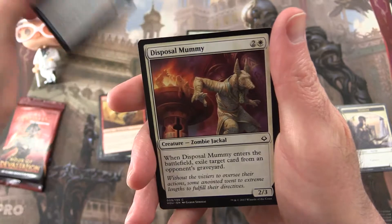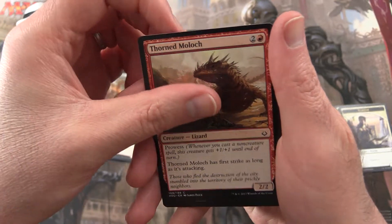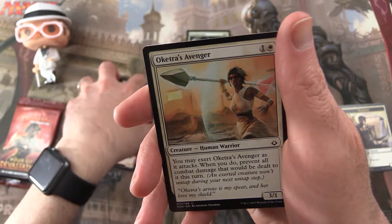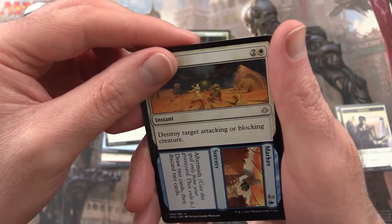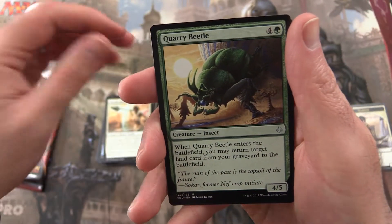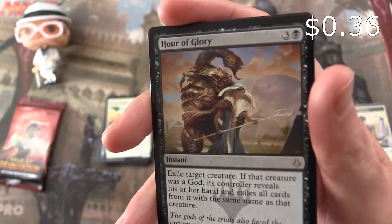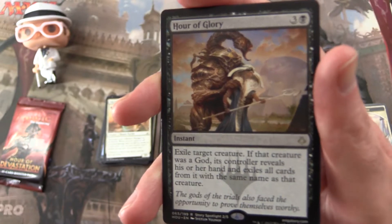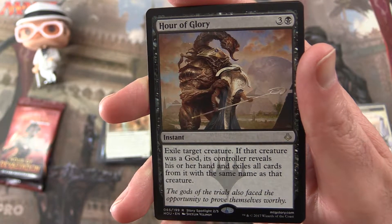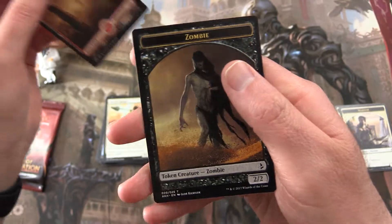Firebrand Archer, Aven Reed Stalker, Disposal Mummy, Frilled Sand Waller, Torment of Venom, Thorned Moloch, Without Weakness, Cunning Survivor, Desert of the Mindful, Oketra's Avenger. And the uncommons: Farm to Market, Quarry Beetle, Devotee of Strength, and Hour of Glory is the rare. There's another hour for us — instant for 4, exile target creature. If that creature was a god, its controller reveals their hand and exiles all cards from it with the same name as that creature. And a Full-Art Mountain and a Zombie Token.